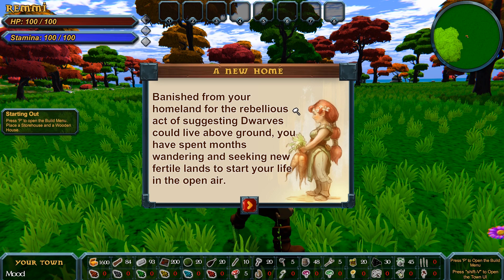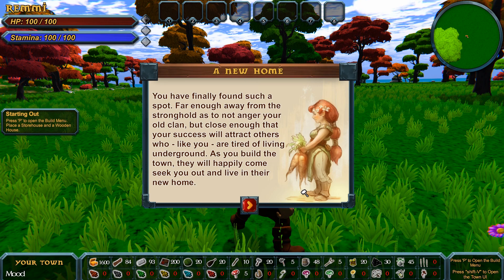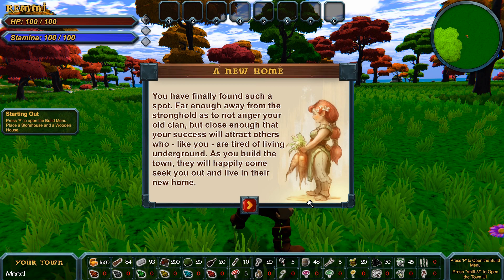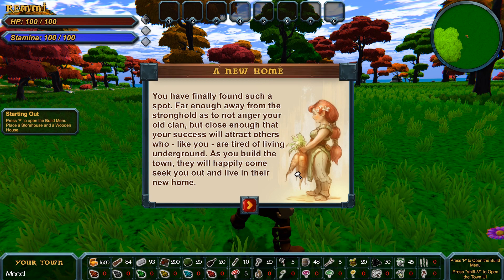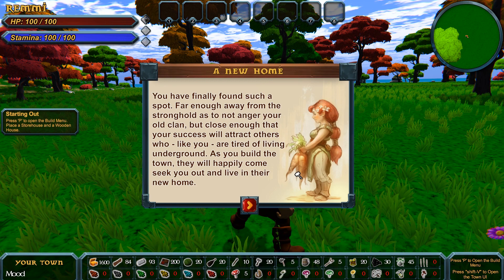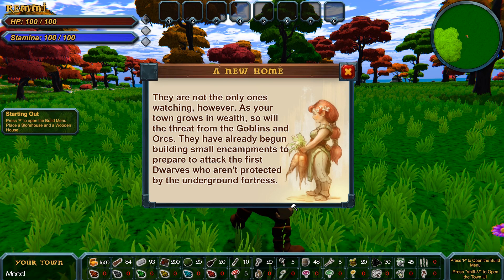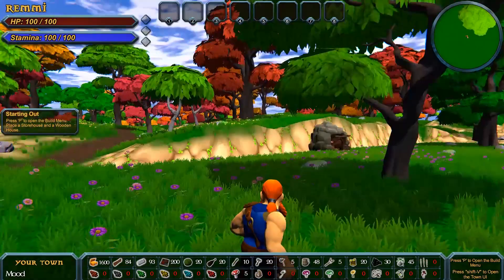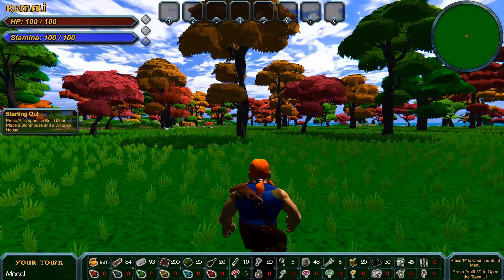Creating world! A new home for Remy. Banished from your homeland for the rebellious act of suggesting dwarves could live above ground, you have spent months wandering and seeking new fertile lands to start your life in the open air. You've finally found such a spot far enough away from the stronghold as to not anger your old clan. As your town grows in wealth, so will the threat from the goblins and the orcs — they've already begun building small encampments to prepare to attack.